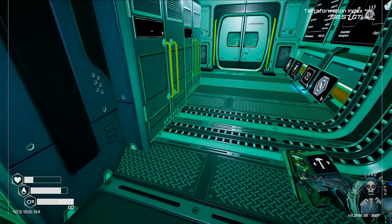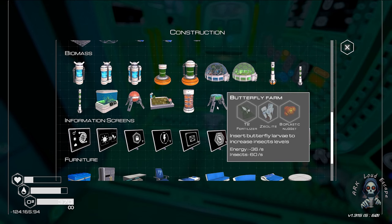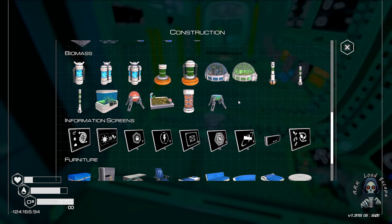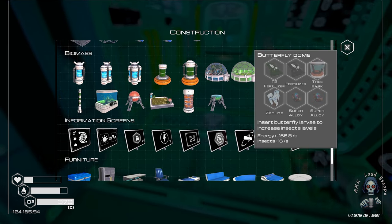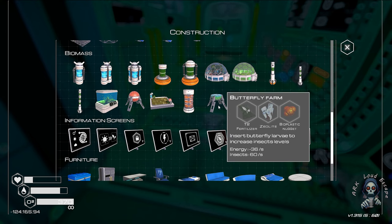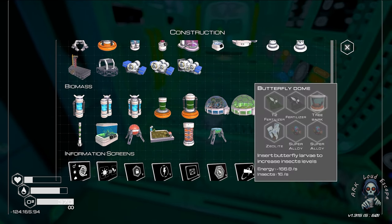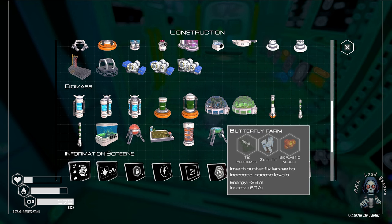Okay, let's begin again. This one is what we need — insert butterfly to insurance. Butterfly level — big number, about 60 each. Which is wow — 60 each. Let's try it.